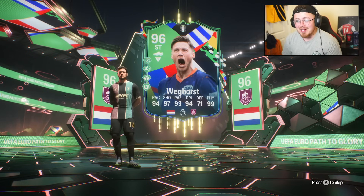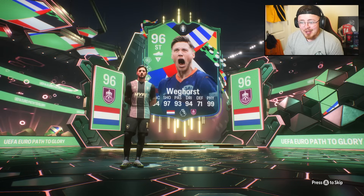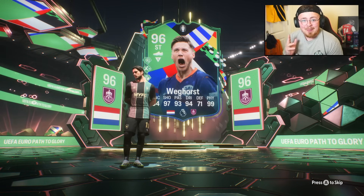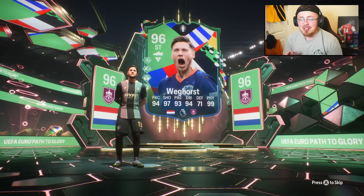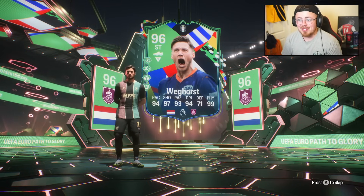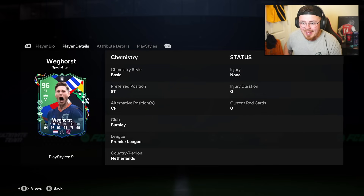99 physicals, 97 shooting. Plays for Burnley — back from loan. I completed it blind; it's too early in the morning. But power shot, rapid aerial, and a first touch on a man who's 6'6. He's also 4-star, 5-star. High-high work rates, which is interesting for a striker of his size, but it could work out well with him dropping a little bit deeper and linking up the play.